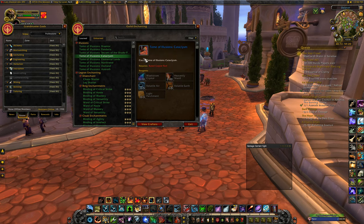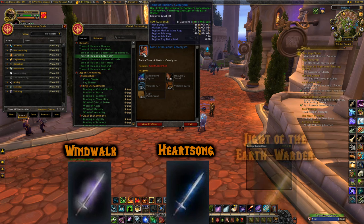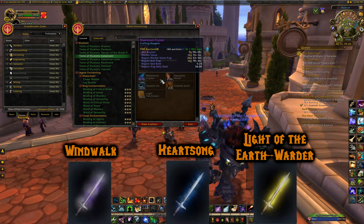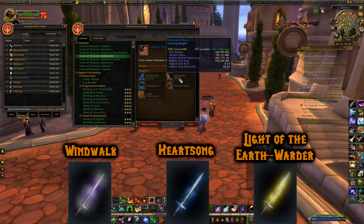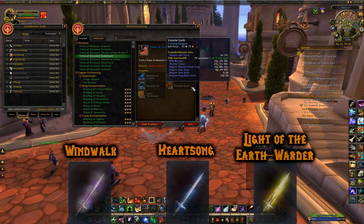Tome of Illusions: Cataclysm will grant you Windwalker, Heart Song, and Light of the Earth Warder. It uses some of the same mats since it's the same expansion: Maelstrom Crystals from Cataclysm epics, Heavenly Shards from blue items, and Volatile Airs and Earths again.